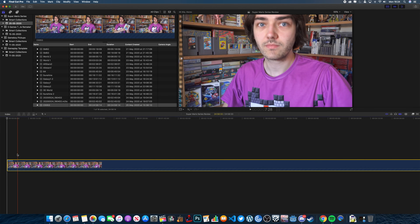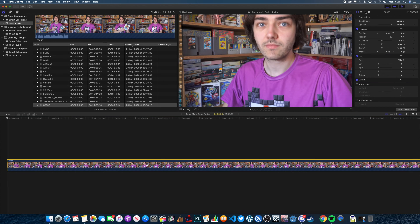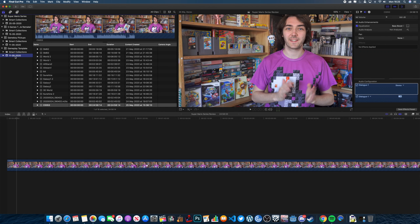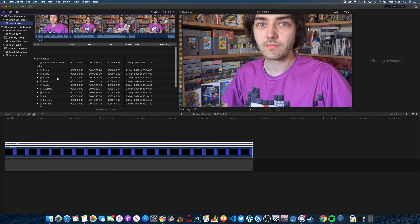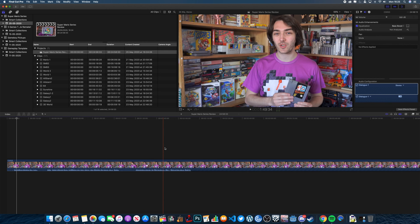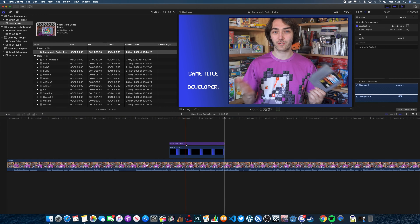I've highlighted the whole lot and I import it all into the project. Then the next thing is to actually set the project up. If you click on the new project button at the bottom and give it a title — for this one I'm doing it in 4K 60. But for some where I just cover the older games, I do 4K 50 instead. Final Cut works in a slightly different way to a lot of other editing programs in the fact that it has a magnetic timeline. You actually want the main video clip to go on the timeline first and then you add things to the top and the bottom of it, and everything else moves with it as well. I think it's a really good system and really easy to use.